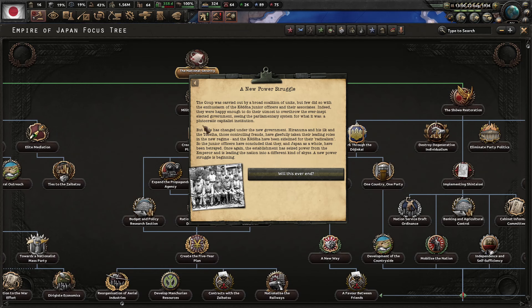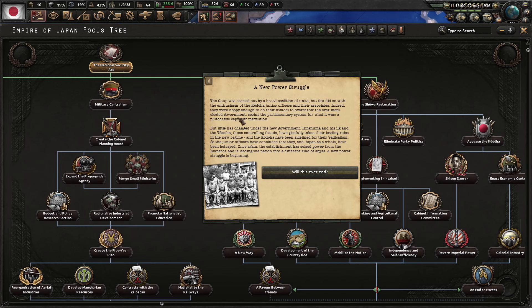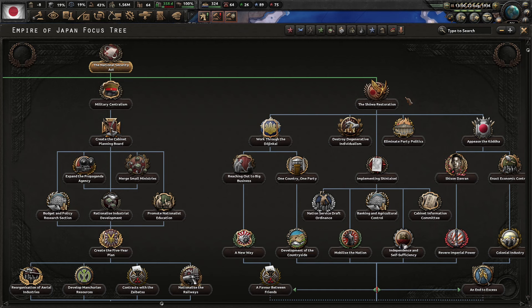The New Power Struggle: the coup was carried out by a broad coalition, but the Kodo junior officers were the most enthusiastic. They saw the parliamentary system as a plutocratic capitalist institution. Now, Hiranuma and the Tosei have taken their leading roles in the new regime and the Kodo have been sidelined for their radicalism. The junior officers feel betrayed once again — a new power struggle is beginning. Negative 25 political power; we get the event Kodo Counter-Coup.